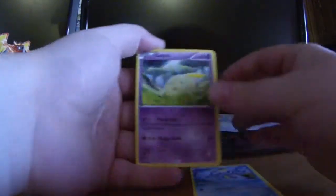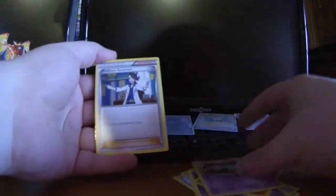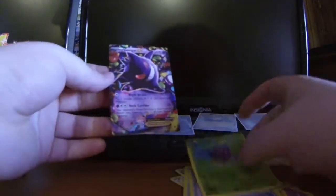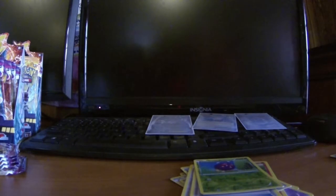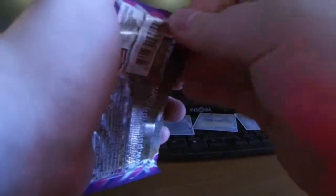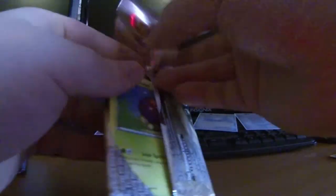We got Talonflame, Gulpin, Spiro, Pumpkaboo, Litleo, Lampent, Professor Sycamore, Battle Compressor, reverse hollow Venonat, and our ultra rare is another Gengar EX! Hell yeah! If there's one Gengar EX that I want to get duplicates of, it is Gengar. This half of the box is coming back — it's gonna save me! With the Manetric, Malamar, and a Gengar on top of the Lysander's Trump Card and the Head Ringer, yeah it's a good box. This half is saving us.